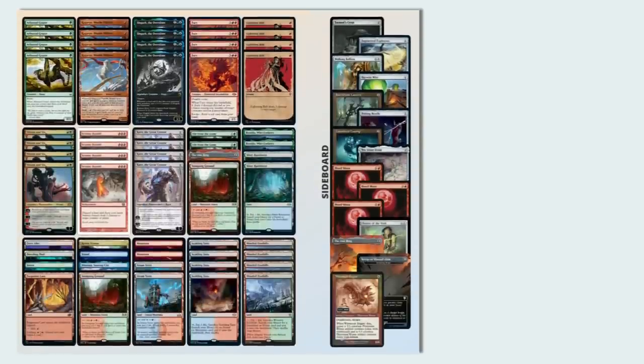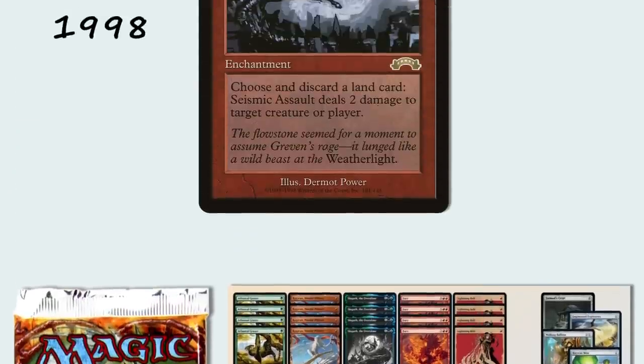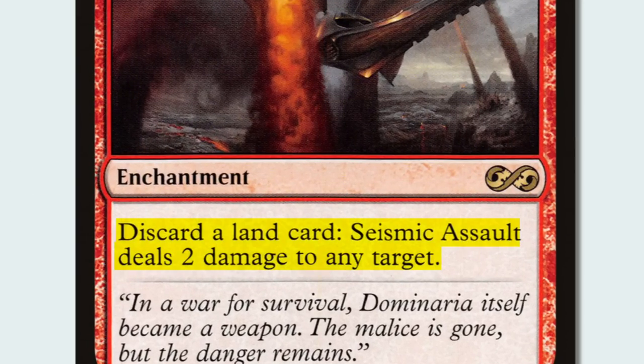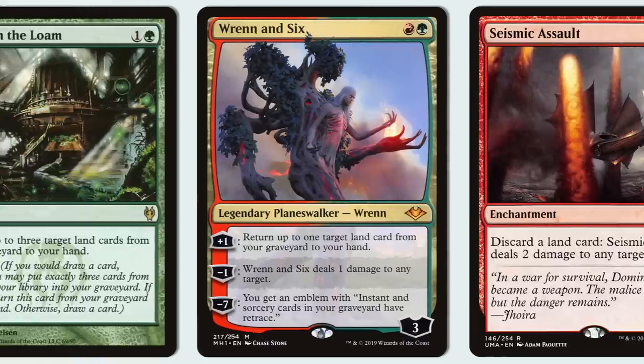Today we're waging an all-out assault on the Modern format, building around a really old card from way back in the day: Seismic Assault. This 3-mana enchantment lets you discard a land to deal 2 damage to any target, an ability that is just waiting to be abused along with Ren and Six and Light from the Low.